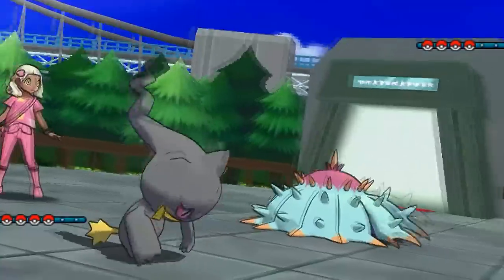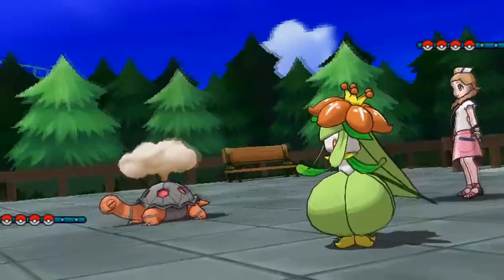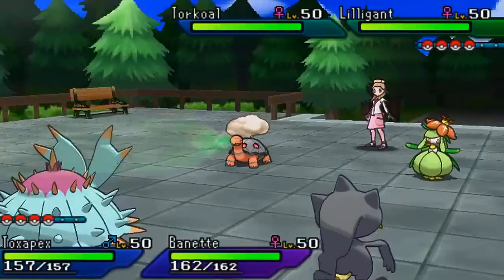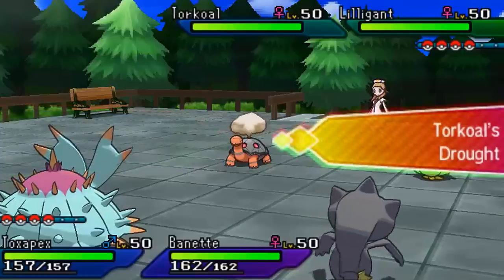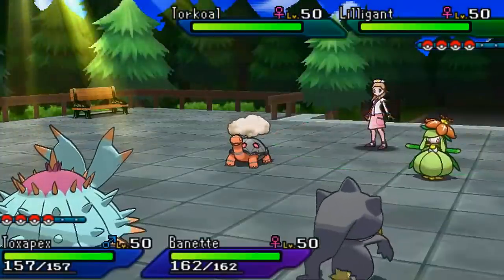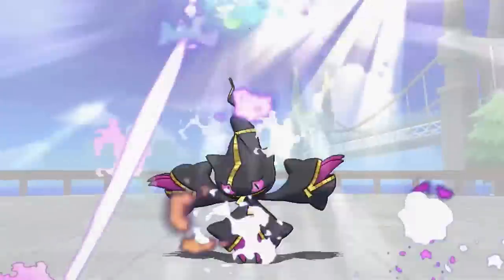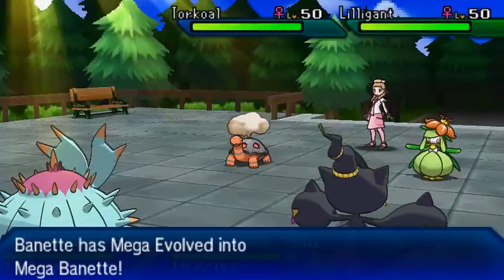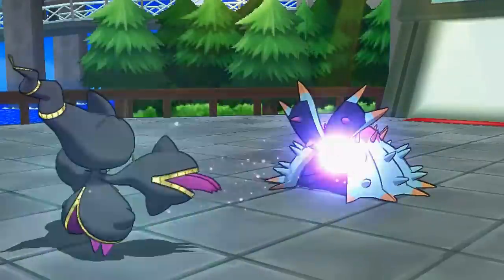I lead off with Toxapex and Banette because Toxapex walls out the majority of my opponent's team. My opponent leads with Torkoal and Lilligant — a common combination from VGC 2017. I Frisk and see Grass Z and Charcoal. She activates Drought, so Lilligant has Chlorophyll activated and pretty much outspeeds everything. I go for Prankster Skill Swap on Toxapex because Prankster Toxapex with Recover and Toxic is aggravating to deal with.